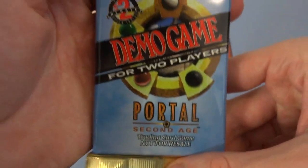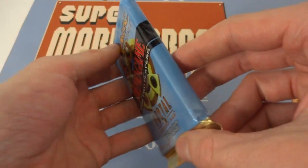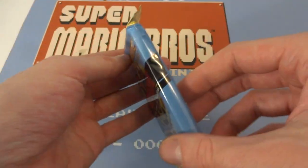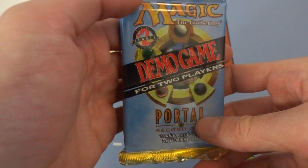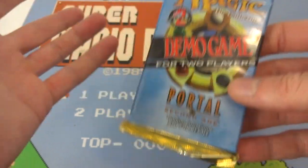This is from the expansion Portal Second Age. It's a demo game for two players. I'm really not sure what this is other than the thickest pack I have ever seen. It's the thickest pack I've ever seen. It's a two-player starter or two-player demo game.